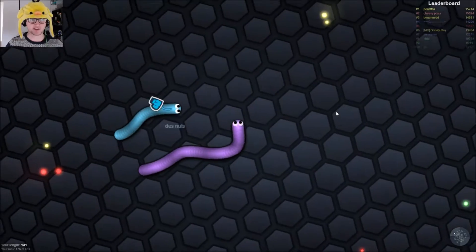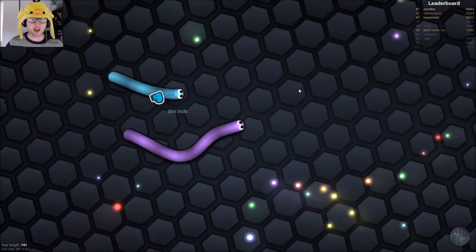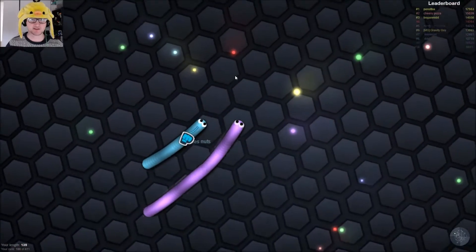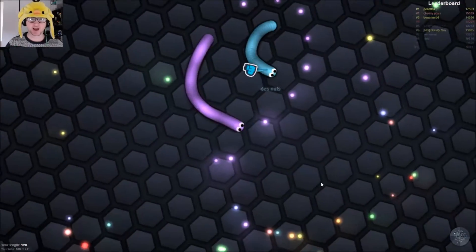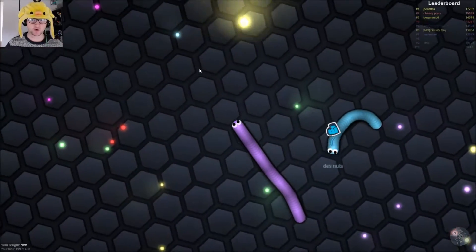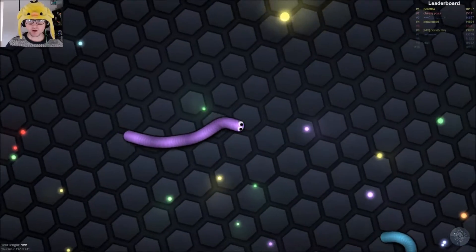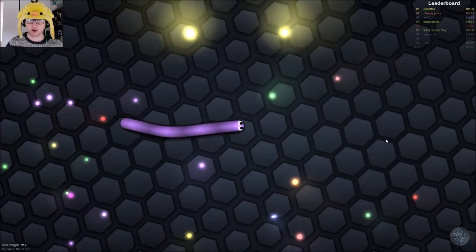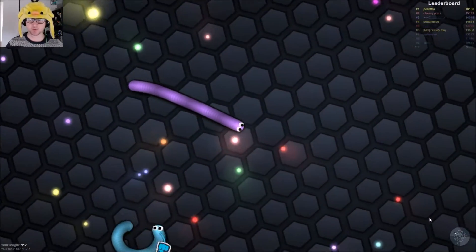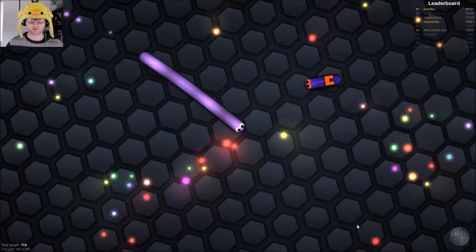There are real players in the world in this game, and it does have a lot of lag. The way to grow faster is to get another player or another snake to touch you with their face and then they die. You can see the bottom right corner has the mini map — we're in the top left quadrant. Let's go into the middle because that's where all the action is.